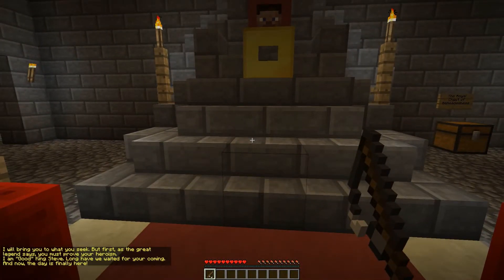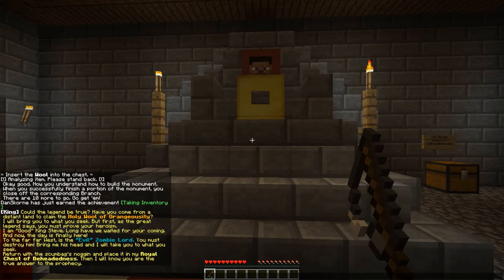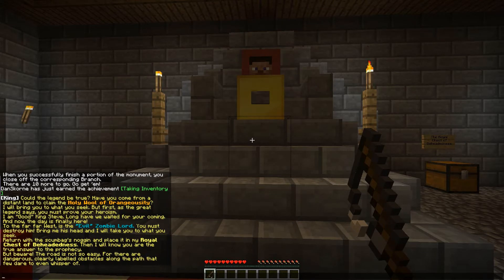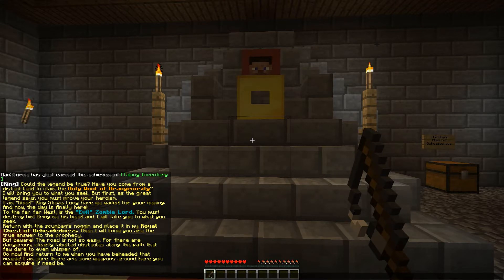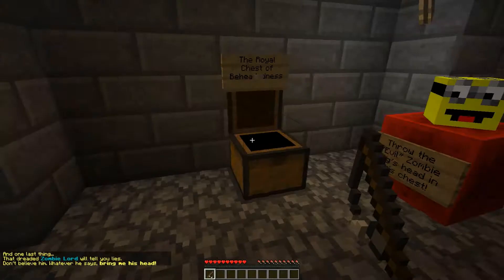I will bring you what you seek, but first you must prove your heroism. I am the good king Steve — long have we waited for your coming. To the far west is the evil zombie lord; you must destroy him and bring me back his head. Place it in the royal chest and I will know you are the true answer to the prophecy. Beware — there are dangerous, clearly-labeled obstacles along the path.